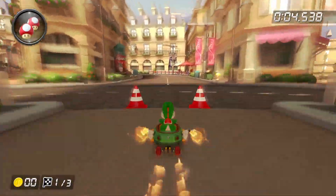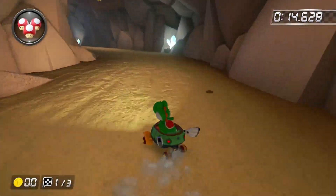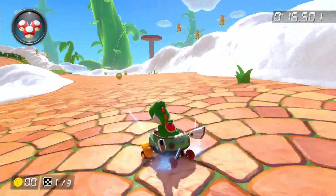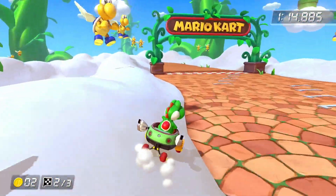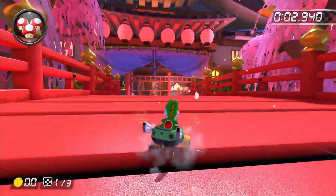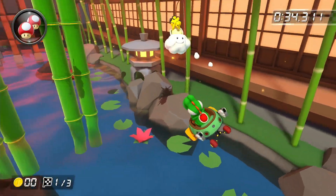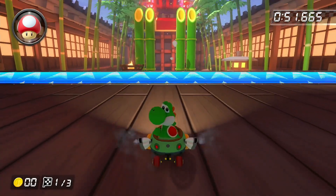Next up was the Booster Course Pass. Paris Promenade's glider was cleared by simply drifting off it. Choco Mountain was impossible because I couldn't stop the glider from coming out when drifting. Sky Garden was one of the most interesting tracks — by setting speed to 200cc and using a mushroom on the right side of the glider while hopping, I cleared the whole gap without touching the glider panel; even the Biddybuggy's wings were flapping. Ninja Hideaway had a huge gliding section in the middle — I tried drifting off the top path and bottom path, and even a shortcut, but Lakitu kept putting me back, making the course impossible.